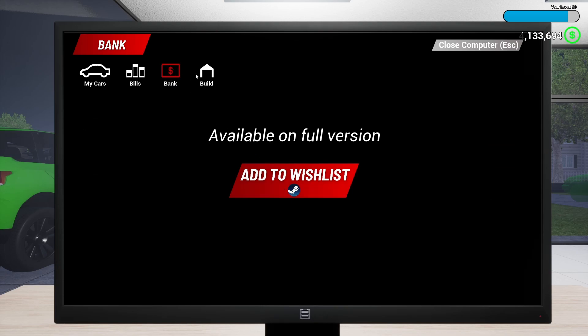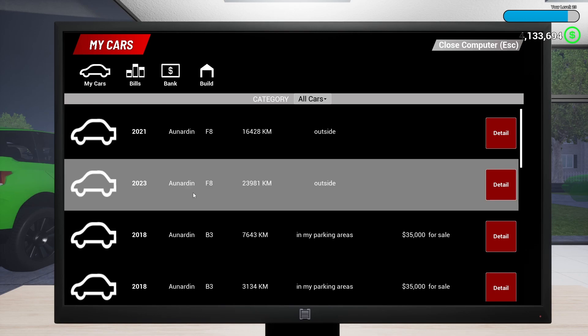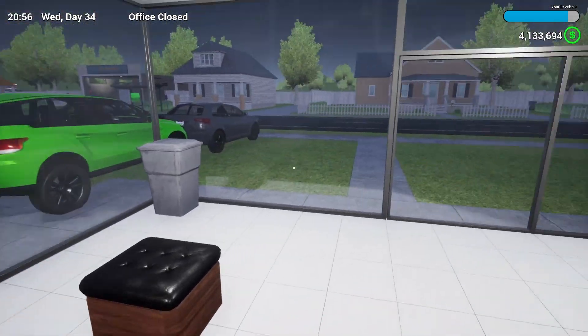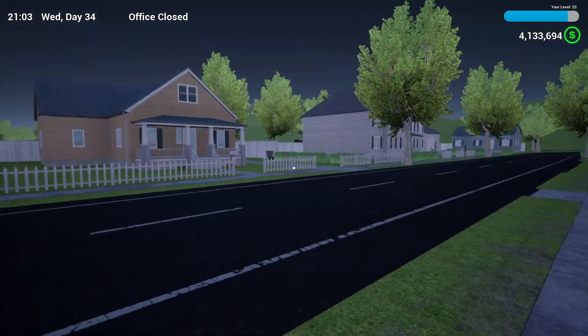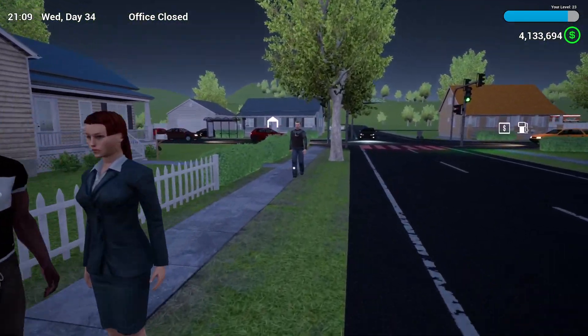In the full game you'll have bank access and build access. Right now you just have a bill you pay — it's like 60 to 70 bucks. It'd be nice if it let you know from home what your balance is — I don't know if they'll eventually add that, but let's go ahead and sleep.